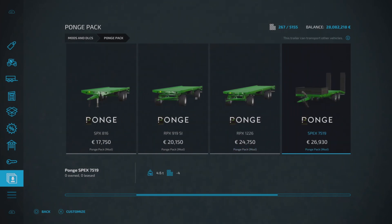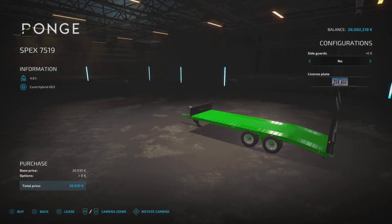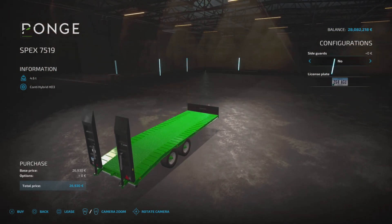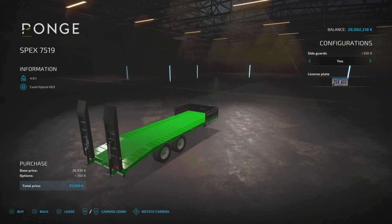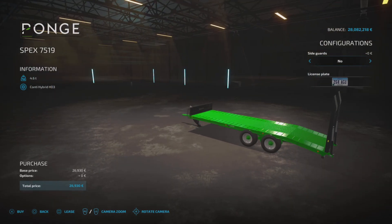Then we've got a transport trailer — the SPEX 75-19, £26,930 to buy, four slots on console. Nice looking piece of kit with ramps at the back to load up your vehicles. The only real option is configuration: side guards yes or no — clicking yes puts those little boards up the front. You can also change the license plate.